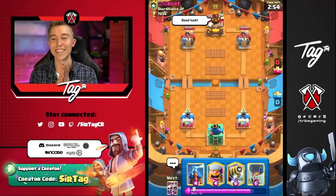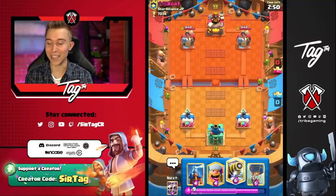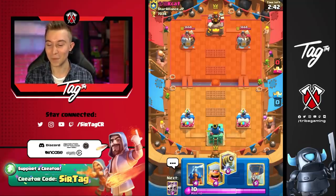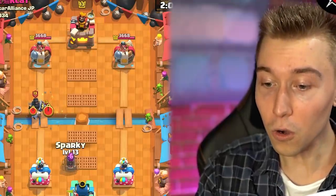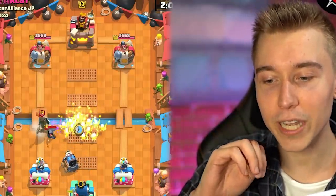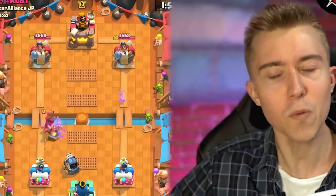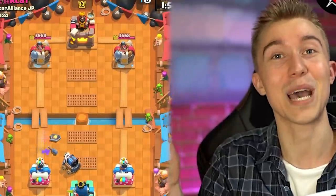Jumping into this one against Kcat. He's giving me a good luck. You probably don't want to give a Sparky Balloon Freeze luck because then I get that Balloon Raged up on your tower and there's no stopping it. All I need is a little bit of luck — you dropping something in the back into a Sparky is what I'm waiting for. Holy crap! Can you not spam every single one of your cards at the river? That is disrespectful on so many levels. But the good thing is Skeleton Army is saving our butt and the dude doesn't have Zap.